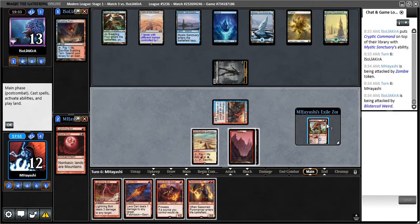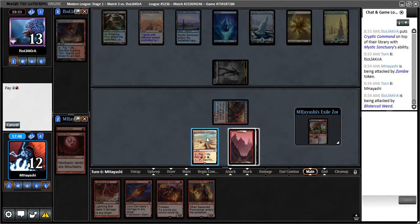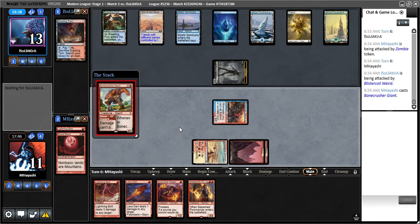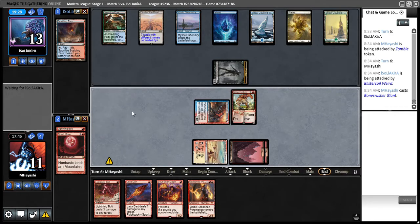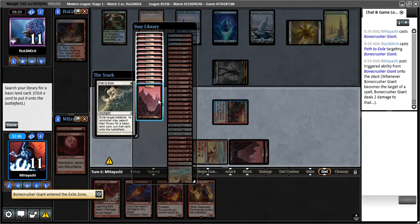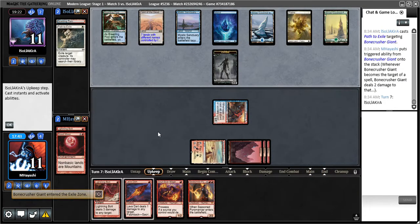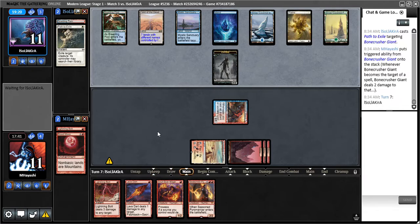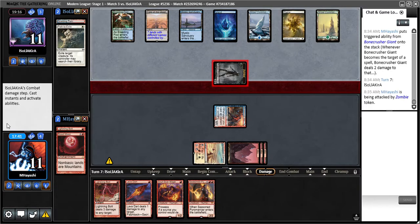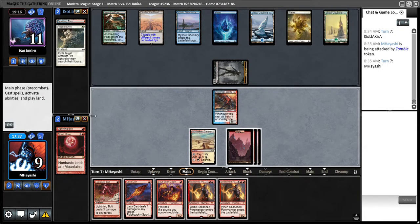There are a number of different options here, but going for Bonecrusher is probably the best. I was thinking to play Seasoned Pyromancer, but ditching the burn spells just doesn't seem right. I'll take the land. I'll just play it out — not feeling too terrifically good about this. They could always have Growth Spiral. So we know they've got a Cryptic Command.